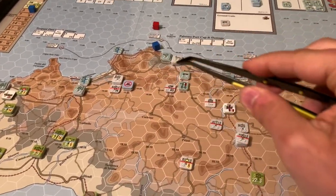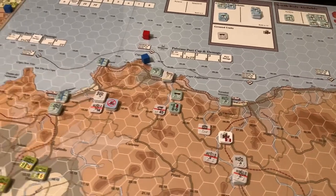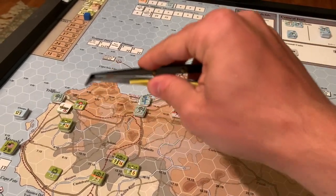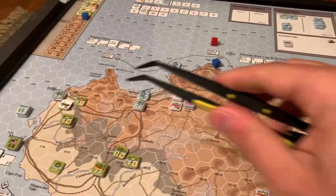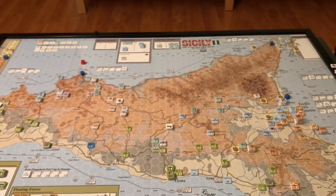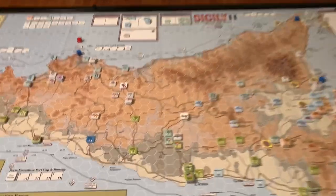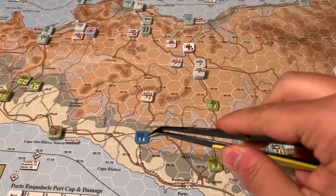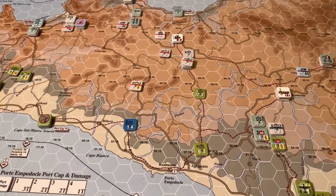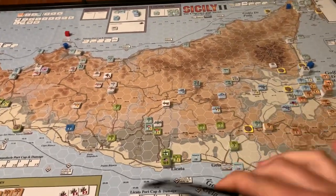The only supply source on the western side of the island is now Trapani, which is going to fall next turn — another reason the Allies wanted to go first. There's also a stack of Axis armor that's basically unimpeded down to the beach, and if some defense isn't put up, these French units could easily be overrun. The Allies really need to blunt this newfound Axis confidence down the middle of the island. At the end of this turn, a bonus victory point was added to the Axis total since the Allies failed to make enough progress toward their port objectives.